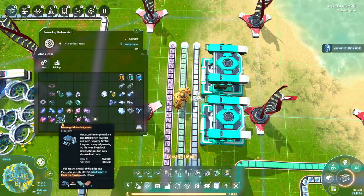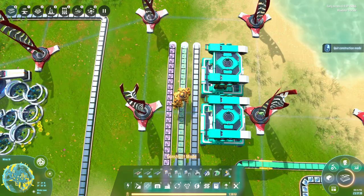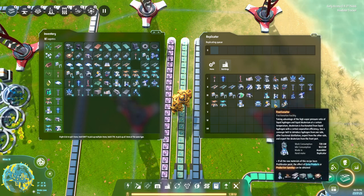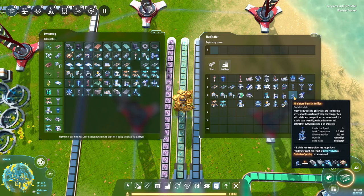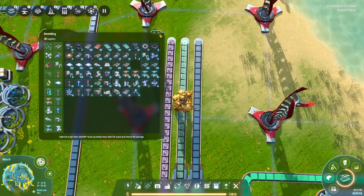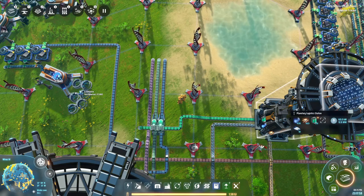Not particle containers — we need strange matter, which is the green. Particle colliders — what do we need for a particle collider? Miniature particle collider — that's a lot of things. Total power generation of one gigawatt — wow. So next time, we're going to make particle colliders so we can make our strange matter, and then we're going to keep working on our attempts to get out of this system. Thanks guys, until next time people are tracking. Take care, we will see you then. Bye-bye.